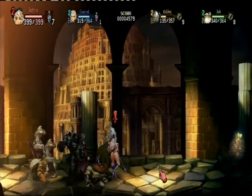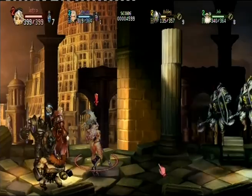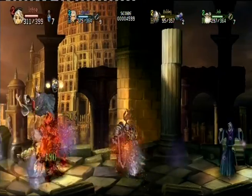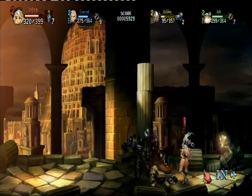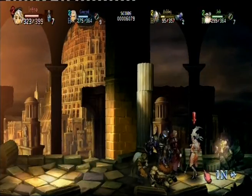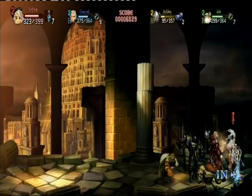Pay attention — if the blinking treasure spark keeps sparkling for a few seconds, try mashing L1 as much as possible. I'll demonstrate: say there's treasure here that keeps blinking — mash L1 as much as possible and it'll drop a lot of treasure. It's hidden all over the place. Mashing L1 gives you tons of treasure. Always keep looking for treasure — the more treasure you find, the more points you get.